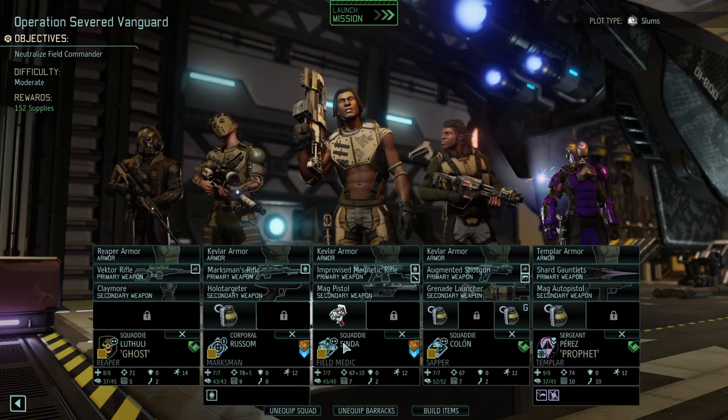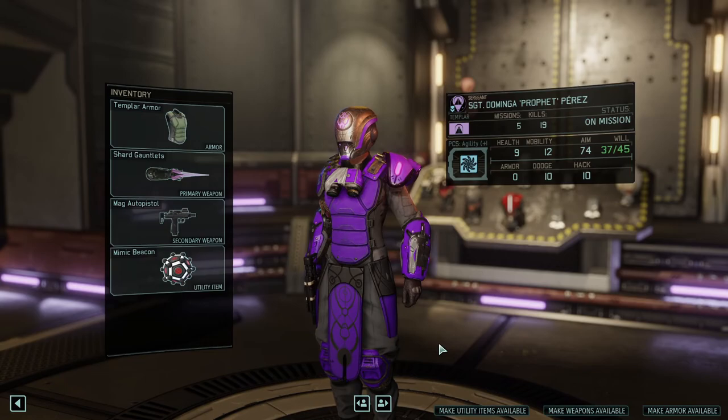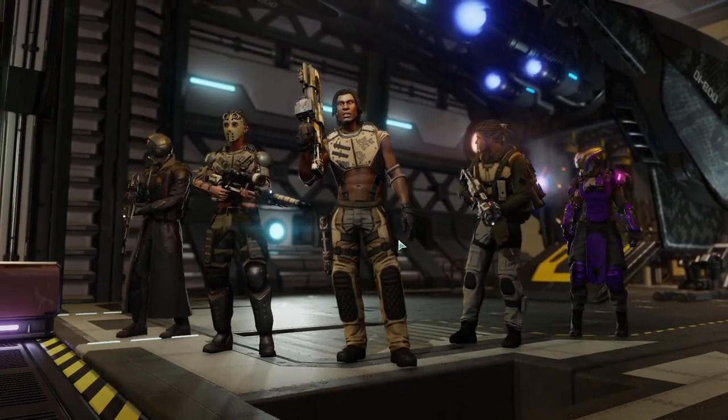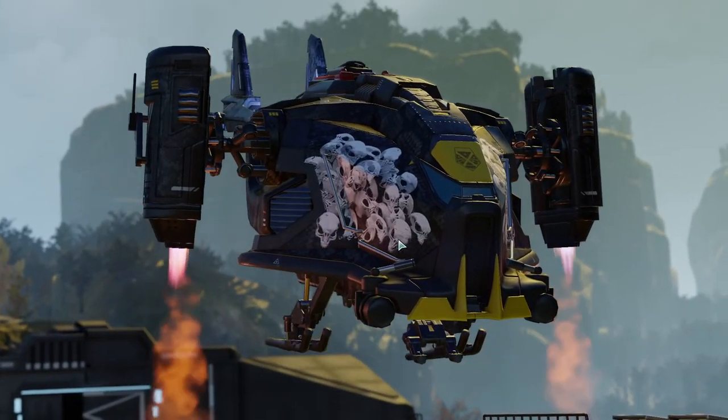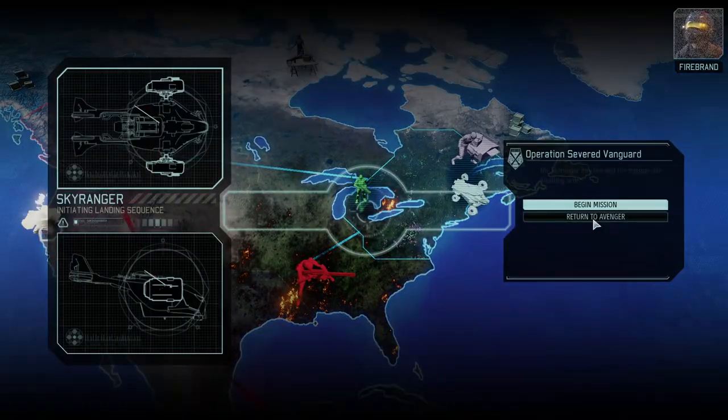We have a medikit on our field medic, and I'm thinking of bringing a mimic beacon. We want to find the field commander before we reveal, because once we reveal we have four or five turns until the field commander is rescued or taken out by a ship. So we want to reveal on the field commander, not on some other pod, because we need to take him out as fast as possible.